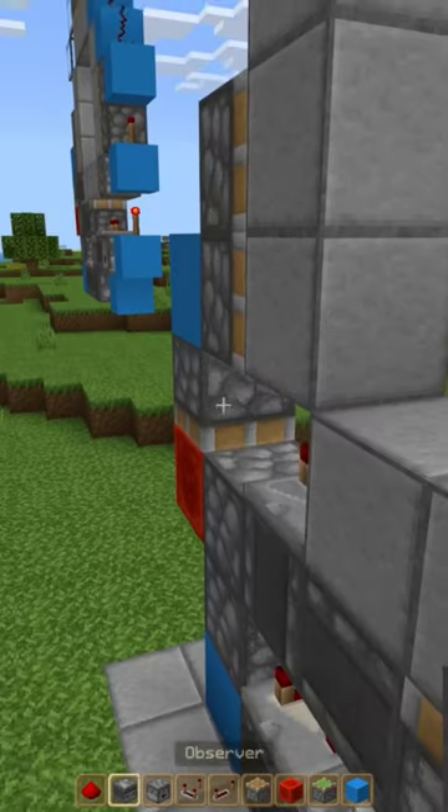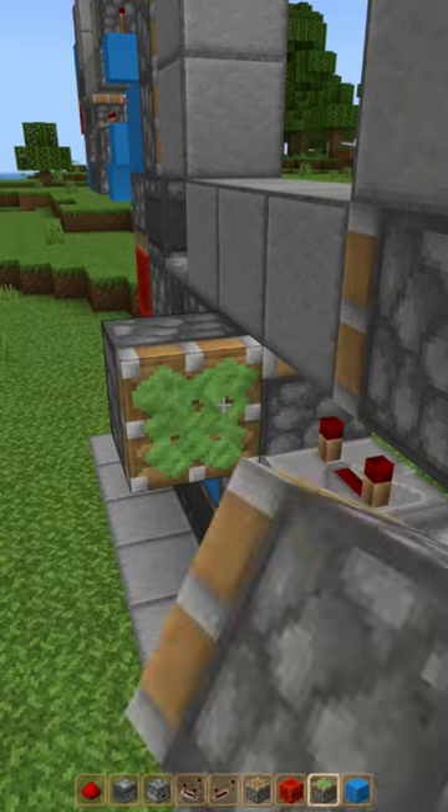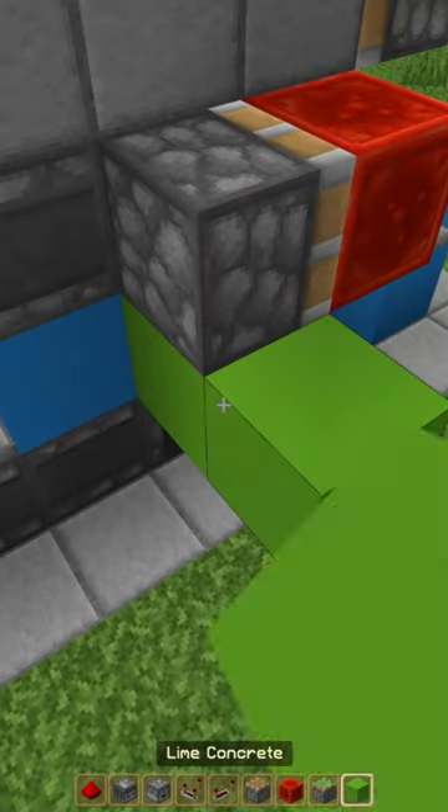An observer, and a repeater on 4 ticks delay, and an observer. Block, add 1 item to your dispenser, a sticky piston, a redstone block, and 2 temporary blocks.